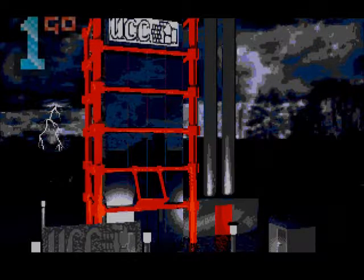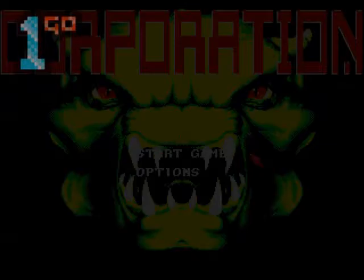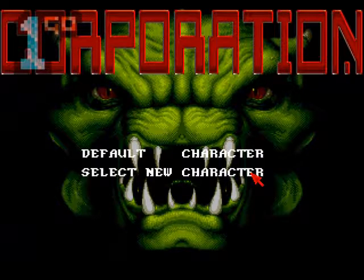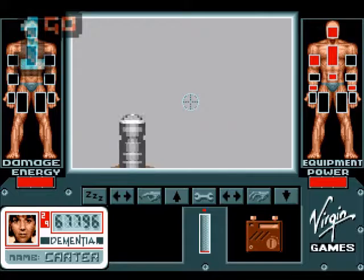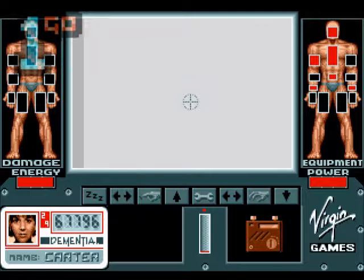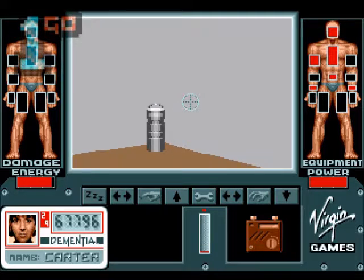I very much doubt it'll happen. Very much of its era — the graphics are rendered 3D but in a really low palette. Let's just go for it and see what happens — default character, I don't want to be messing about. We're in. I think the Amiga version had mouse controls but this is all joypad. It's an FPS basically, but a really early FPS and really slow.